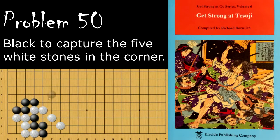Problem number 50 starts out like this. Black wants to capture these five stones in the corner, so how does black do that? Black's move is the placement here, and if white plays here, black will descend. White is now not going to win this capturing race.